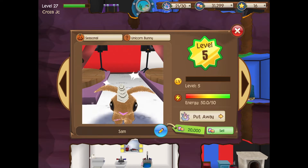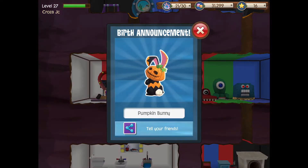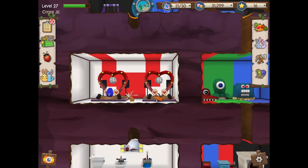Anyway, I'm going to show you how to get this bunny. The hatching time is one day, two hours, and 30 minutes, so this is going to take over a day to hatch guys - be prepared for that.